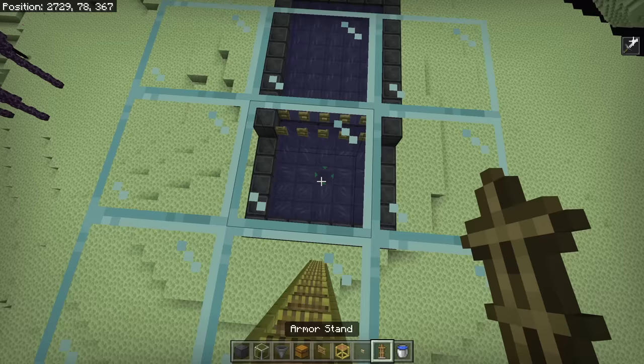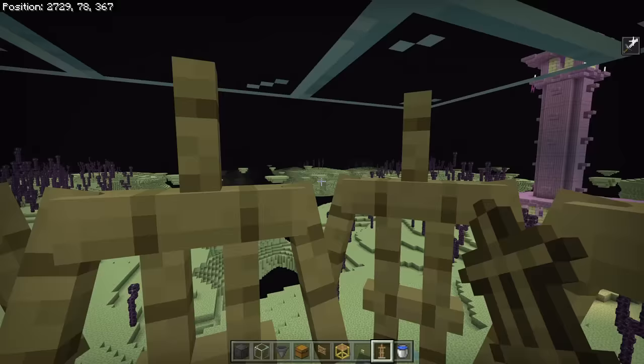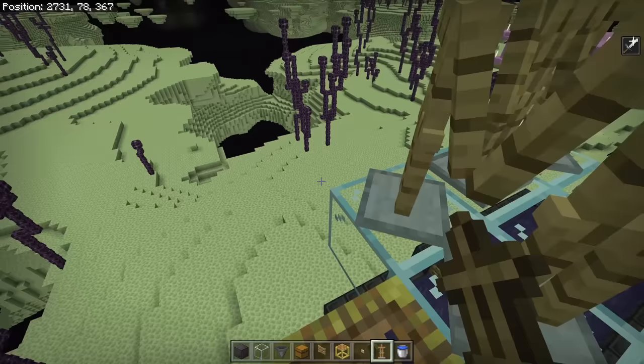Standing in the middle, take your eight armor stands and place them just like this. This will keep any shulker shells from hitting you — you have zero to worry about and are essentially invincible from shulkers at this point.